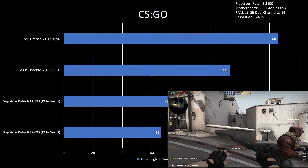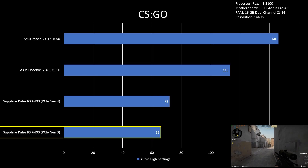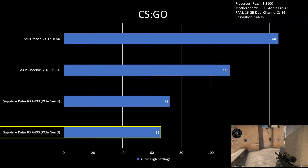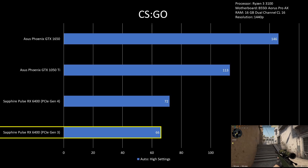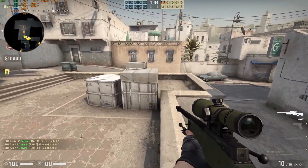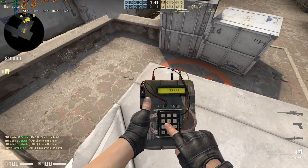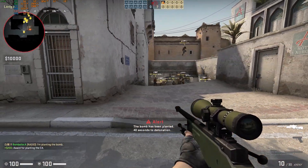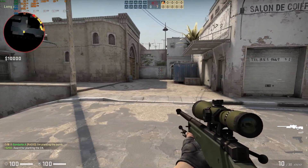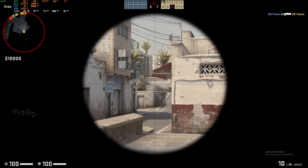For CSGO on 1440p high settings, RX 6400 is at the bottom of the charts at 77 FPS on PCIe Gen 4 and 66 FPS on PCIe Gen 3. In this game, the GPU was weirdly having a hard time when it shouldn't. It's not a CPU bottleneck since the GTX 1650 averaged 146 FPS, meaning the Ryzen 3 3100 can output at least that amount. But RX 6400 wasn't able to maximize the processor. This is also true for the RX 6500 XT where it is terrible at CSGO. The cause is likely an unoptimized driver for non-DirectX 12 titles, and I will retest this game in the future using a better processor. Nevertheless, this is a loss for RX 6400.